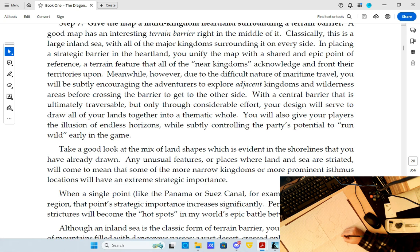He says look at the mix of land shape and the shorelines you've already drawn — any unusual features or places where land and sea are striated will mean that the more narrow kingdoms become prominent, and isthmuses will have extreme strategic importance. Like, a kingdom that's over here is probably pretty safe. So we're putting in some major rivers. I'm trying to follow the book step by step — not because I don't know how to do it, but because I think it's fun to follow a procedural.